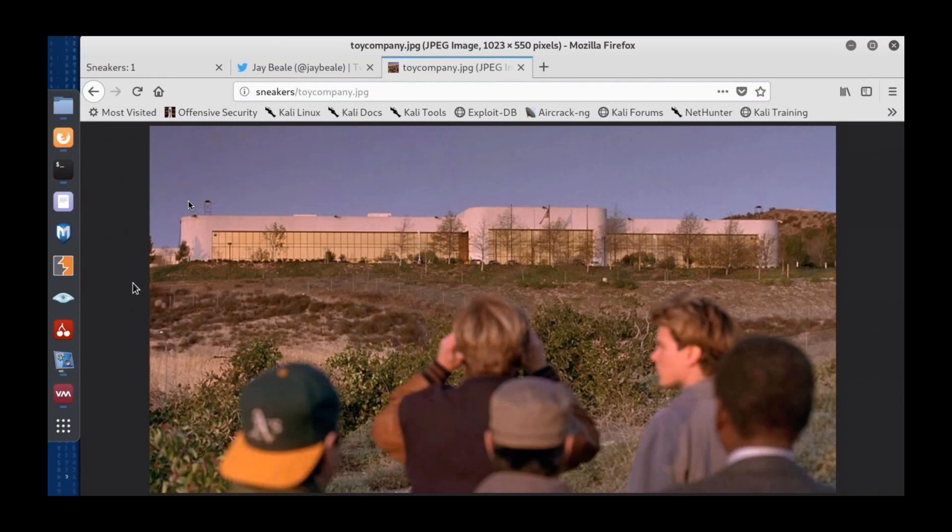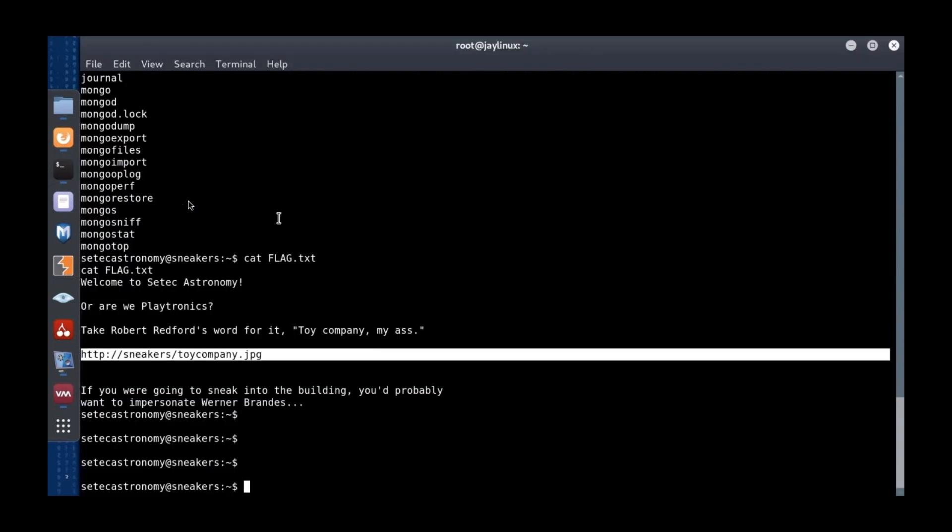This is supposed to be a toy company with high security fencing. Robert Redford doesn't believe it's just a toy company. For purposes of time, I've skipped a lot of the flailing around that we do as attackers trying to figure out how to escalate privilege. It isn't like the movies with whiz-bang lights, and most importantly, it's not as fast.